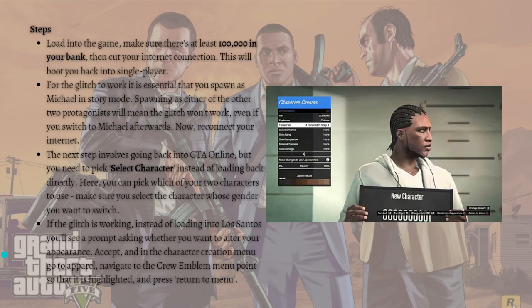First, select the GTA Online character that you don't want to alter. Then load into the game and make sure there are at least one hundred thousand dollars in your bank. Next, cut your internet connection — this will boot you back into single player.